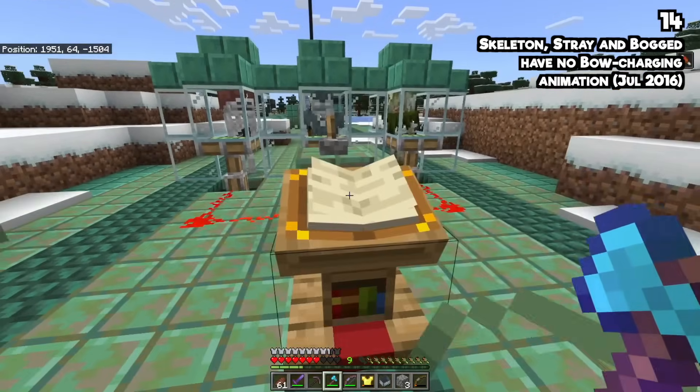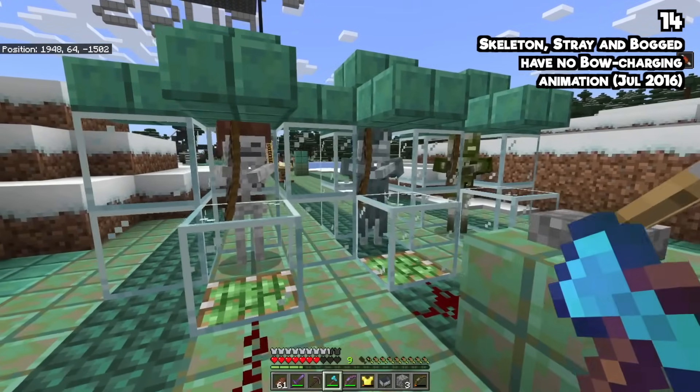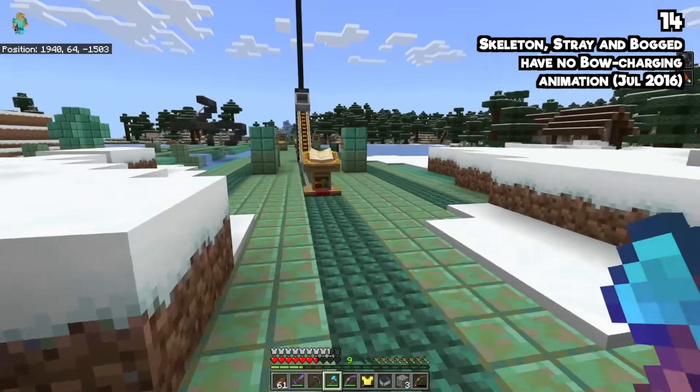Did you know that mobs are meant to have a charging animation for their bows, but they just don't? Here are three mobs all going to attack me, and none of them actually drew back their bow. This exists on Java, but just not on Bedrock.